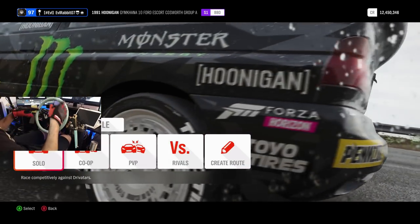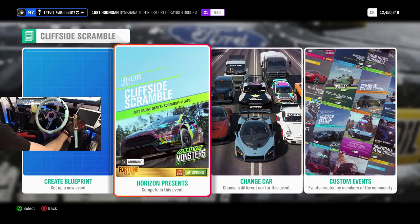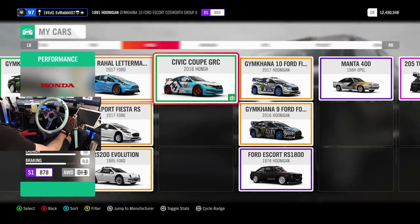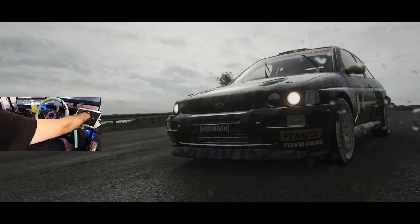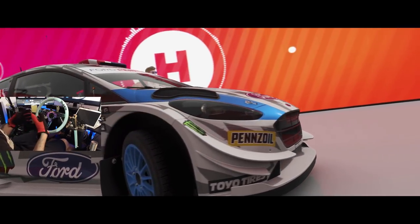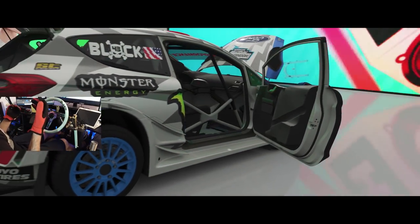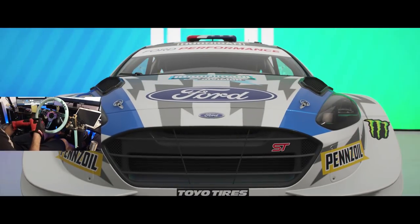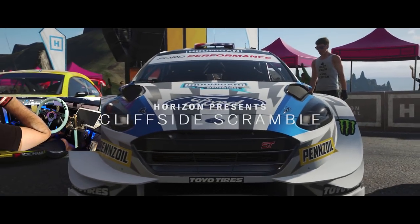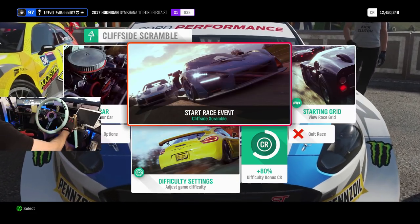We are on a G920 with a 350 millimeter wheel. We're going to go into scramble and some rally monsters, and I wanted to race the Gymkhana 10 Ford Fiesta ST. Try not to over-correct the car, try not to unsettle the car, because it will lose traction very easily. Smoother steering and trying not to overcook the car into a turn helps keep it stable. We're going to race this cliffside scramble — it's sketchy because it goes around the outer border and I'm worried I'm going to fall off the cliff.